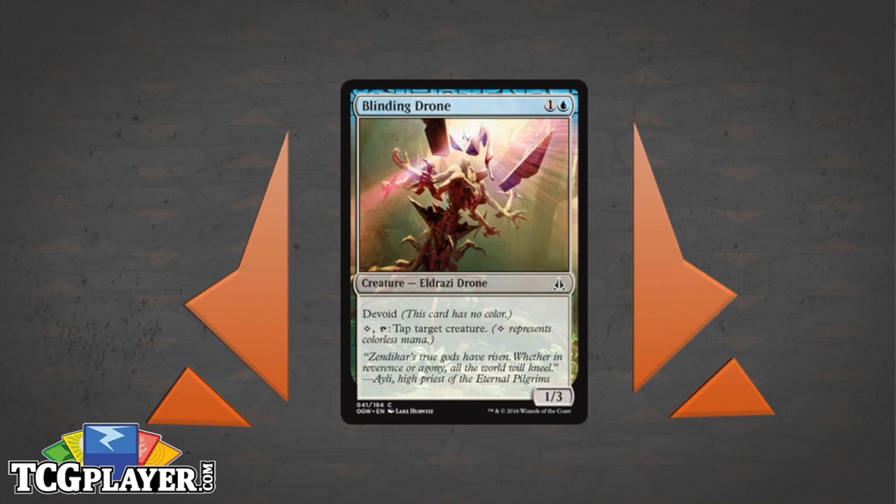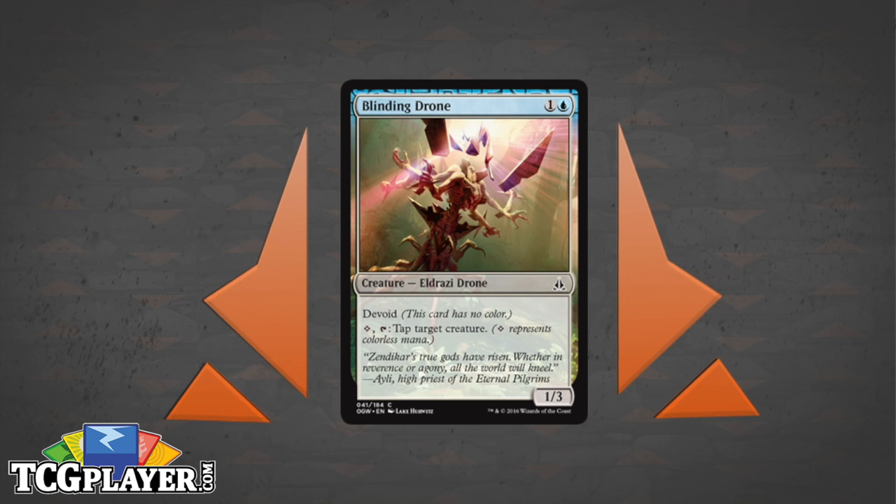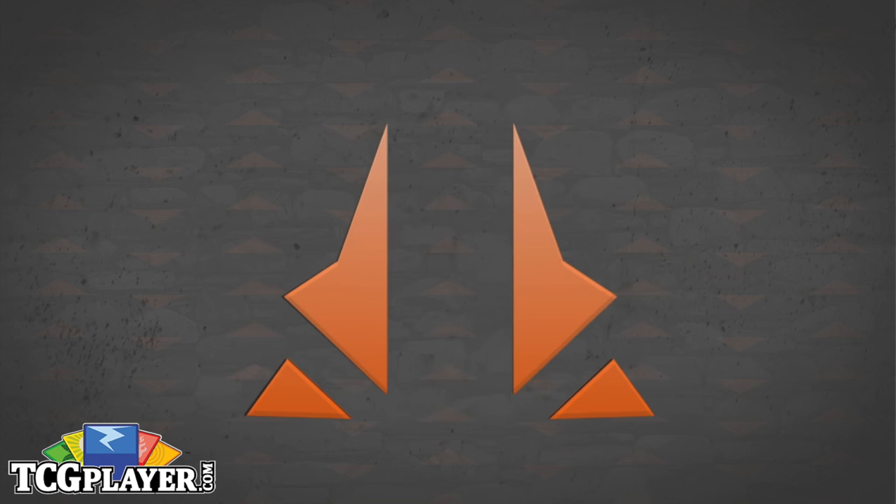It's funny — this guy is almost better against other Eldrazi, like a traitor to his own team. The bigger and badder the Eldrazi your opponent invested all their mana into, he just goes 'nope' and taps it down. What else would you want to tap down other than an Eldrazi?